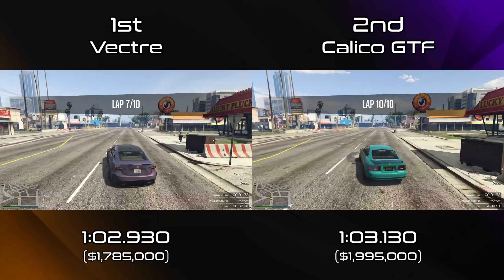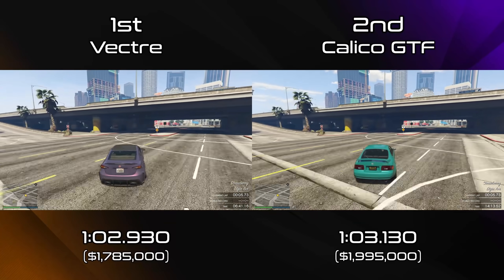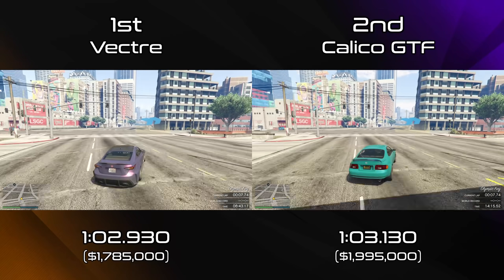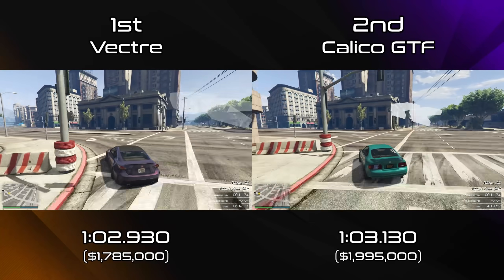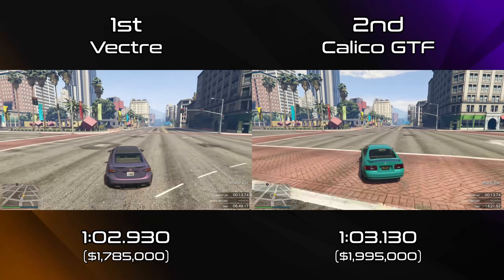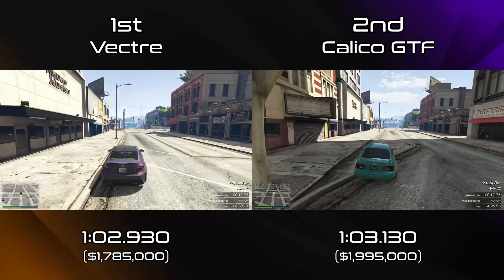We are seeing the comparison here now between the Vector and the Calico, and they're fairly evenly matched most of the way through, but towards the end of the lap the Vector starts to pull away with its better cornering ability, and then the Calico basically just makes back all the time on the short straight, because it really likes the bumps as well — so something to keep in mind there.